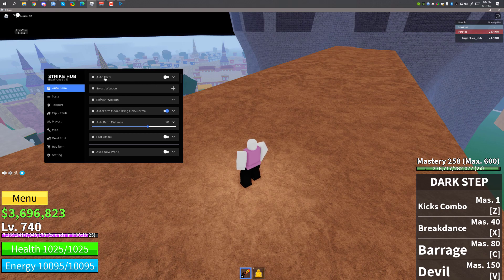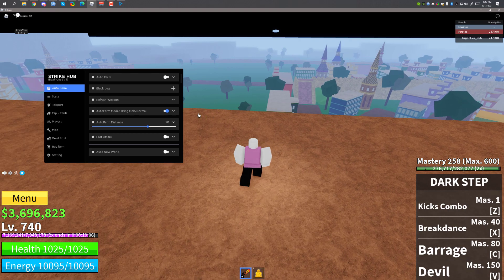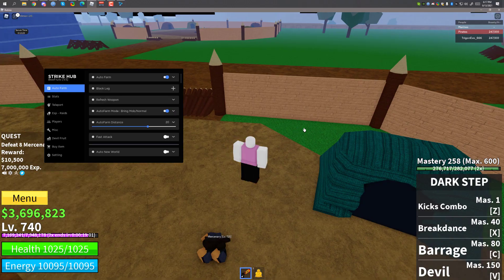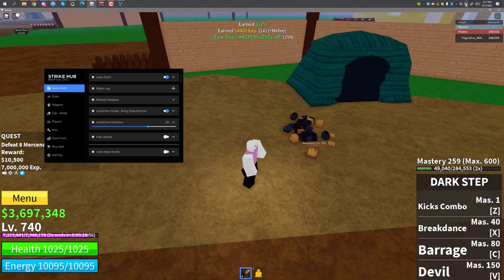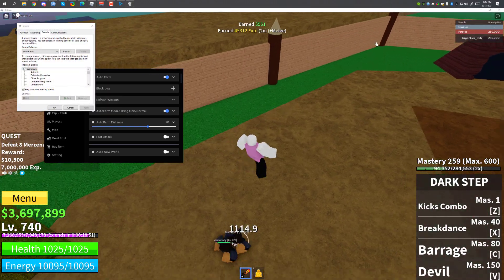First I'll show you the auto farming. There are a lot of options for auto farming. You have to select your weapon — I'm going to select Black Leg because that's what I have. You can select whatever weapon you use, but I personally choose melee combat because it's much easier for the auto farm. I'm going to enable auto farming — it will automatically farm and do auto quests according to your level.